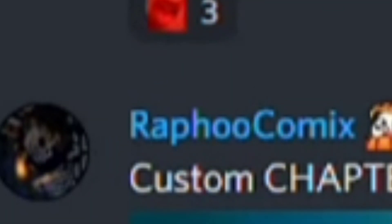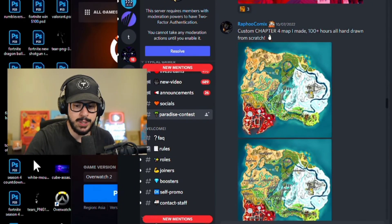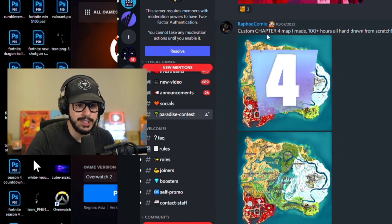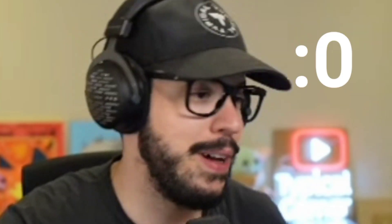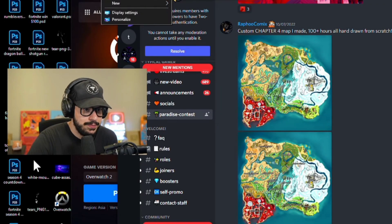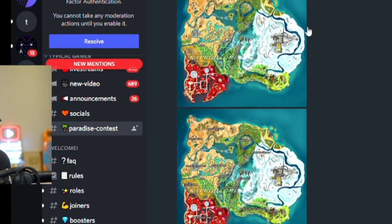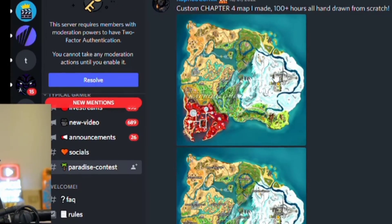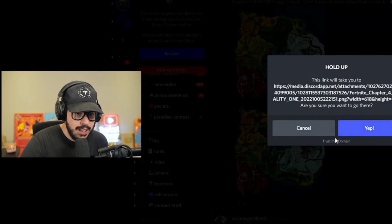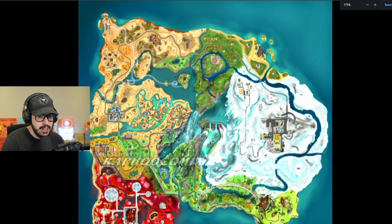Okay, this is what I was looking for. Raffo Comics is insane — this dude is absolutely insane. He created a custom chapter for the map, and it took him a hundred-plus hours, all hand drawn from scratch. Look at this thing.